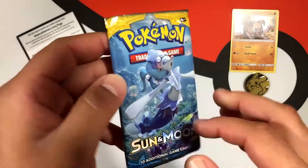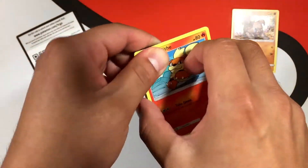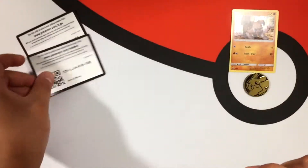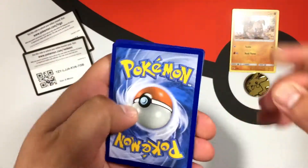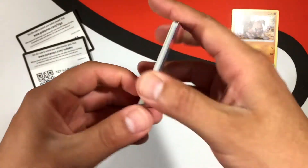Can Primarina come through for us? We will find out shortly. That pack actually opened up really easily — I am surprised. There is another code card. Let me know what you guys get in the comments down below. We are going to go forward to the front. I hope you guys are having an awesome day.